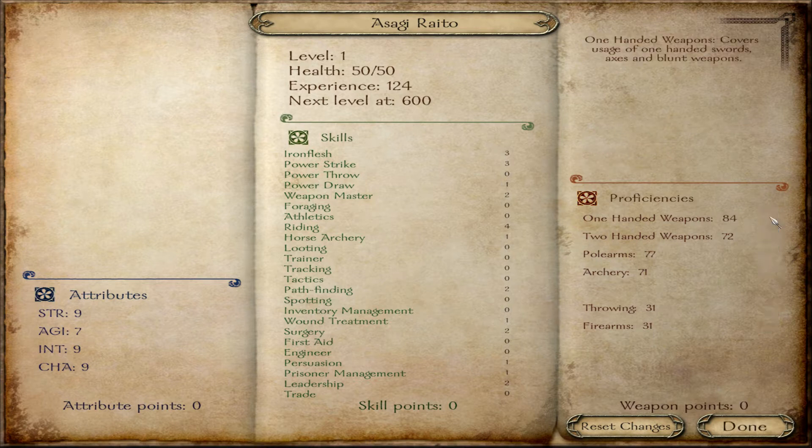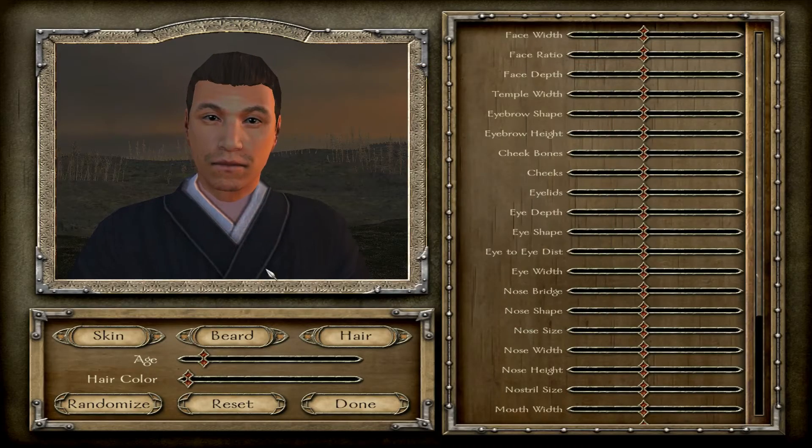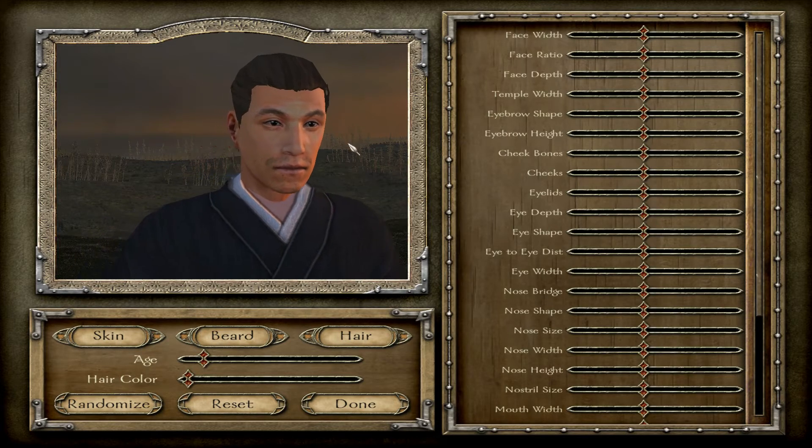Weapon Master. Pathfinding to make him go a little quicker. Surgery is a must so that our people can stay alive after the battles. I'm going to put just one into Prisoner Management to begin with so that we can carry around some people to sell off — some bandits, low levels mostly — and some wound treatment to speed up recoveries. I love going in with one-handed to begin with, because that's what we start the game with. I'll probably start putting into two-handed weapons after that, because I love the two-handed weapons in Gekko Kujo. That and the amazing archery mechanics.